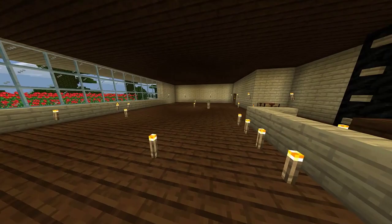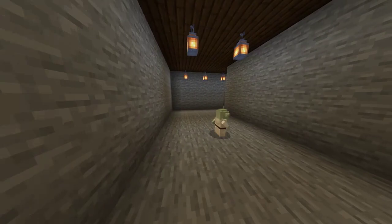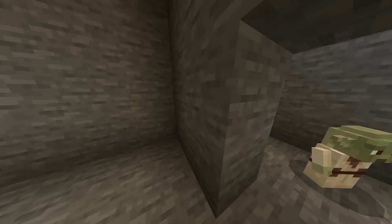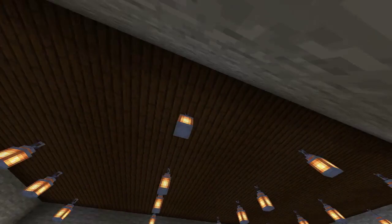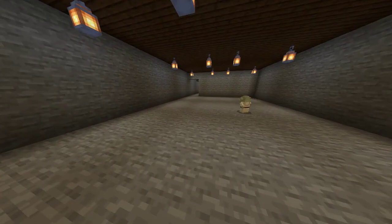Down here is the basement. We just made this a couple days ago. There's not that much in here yet, but I'm changing it. A little unfinished. This is a guest room for someone that wants to live underground. Pretty small guest room. And this right here is going to turn into a pool eventually. Nice — underground pools, I like those. The water is cold, I think it's cold.